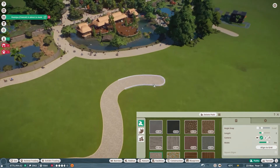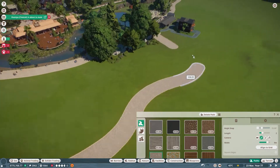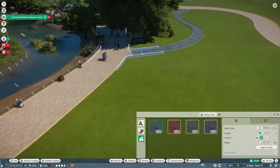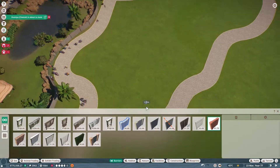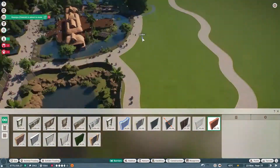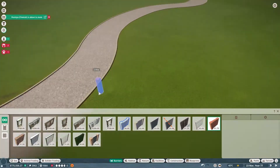I'm going to put a small curved pathway so it doesn't look very symmetrical. From here I'll be building the staff pathway. It's important that you build staff pathways out of the main path so your visitors don't see the behind-the-scenes where staff operate — the doors and all that will give you less prestige, so it's better to avoid that.